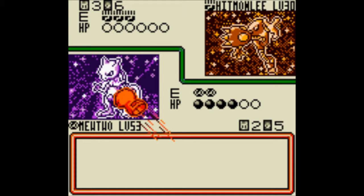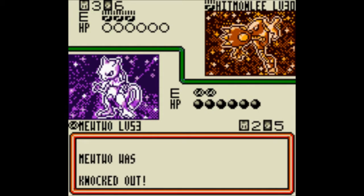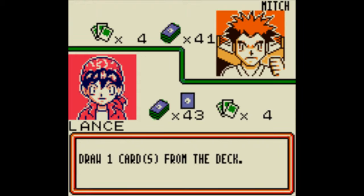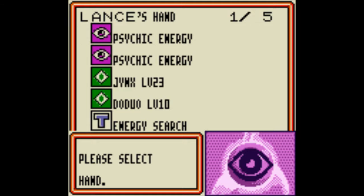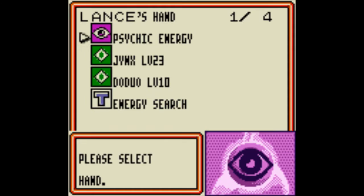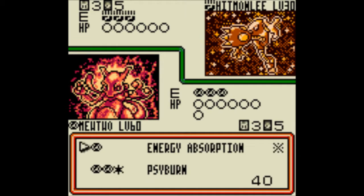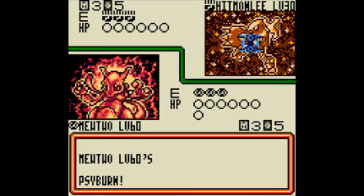And then he goes and takes out Mewtwo. Fine, take him - I'll put this one in. I could use Energy Absorption but I don't want to waste a turn, especially with him. Let's get some of the bench going - Cyburn! 80 damage, goodbye!